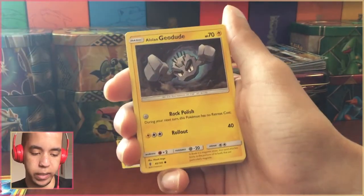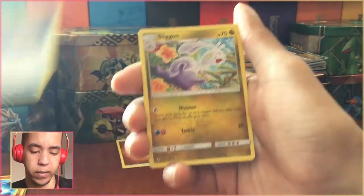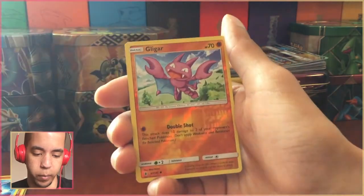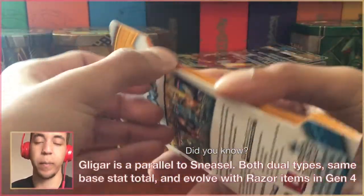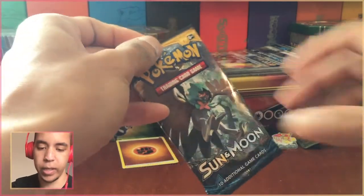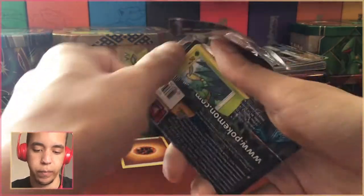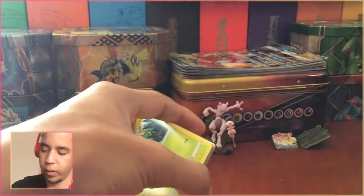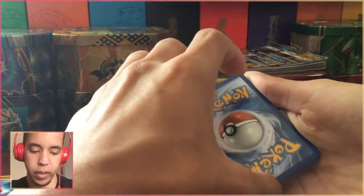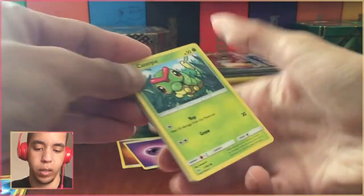This is Guardians Rising — I need a Lele, I could use a Lele to finish a deck. I could also use a Decidueye in Sun and Moon to finish the deck I want to build. Speaking of, I could use a Decidueye for a couple of reasons — first off I'm hyped that Pokkén comes out this weekend, should have a Pokkén video up today. But there's got to be something in six packs, come on — don't let this be a waste.